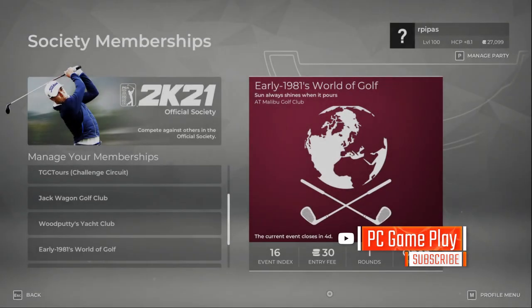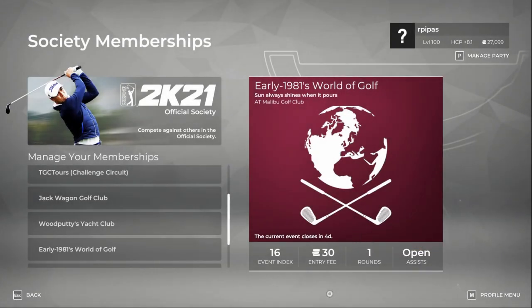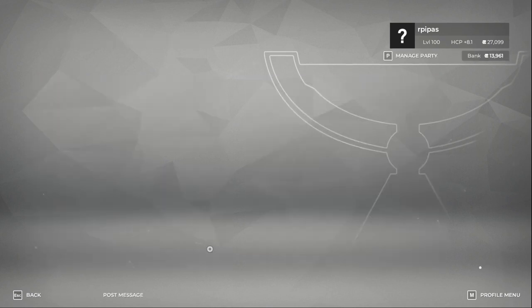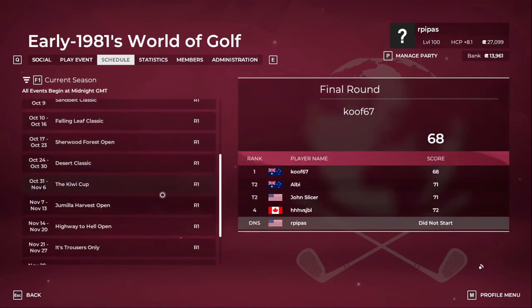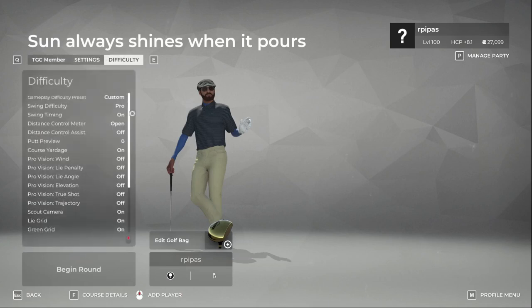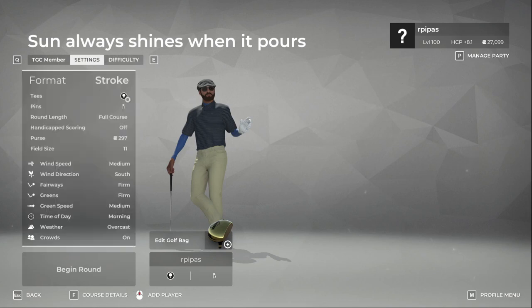Good morning! Today we're going to do a society group event for Early 1981's World of Golf. This is a one-round event - 'Sun Always Shines When It Pours' at the Malibu Golf Club. We haven't played this one yet. We're going to check the settings: difficulty is Pro, the distance meter is open, and we'll be playing from the black tees with third pin placement.